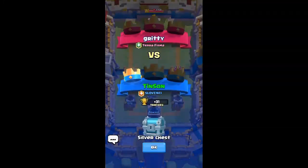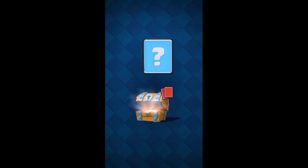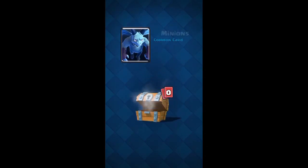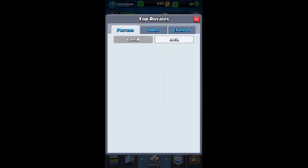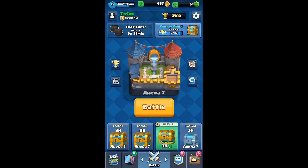We got 31 trophies plus a silver chest. I'm rolling in a golden chest I forgot to open yesterday, so I'll open three chests now. We get some gold, two gems for 61 total, one rare, and eight minions - not really using them but okay. We actually got to 2900 trophies, our best score ever! We are on the fifth or sixth place on the leaderboard, just two trophies missing from fifth place.